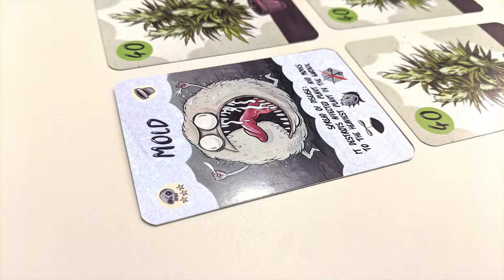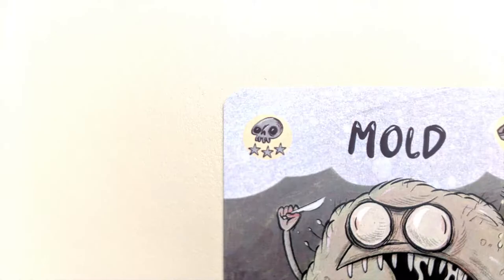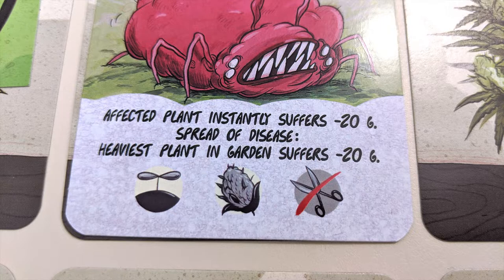This symbol means the card is placed on top of a plant in a player's garden. Each plant can only hold one card. The skull means that this is a disease card. In addition to any effects they may have, these will have negative consequences at the end of the player's turn whose garden they're in. Look at the bottom of the card to see which rounds a card can or cannot be played in.